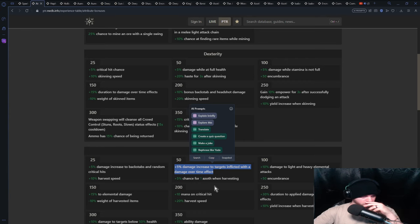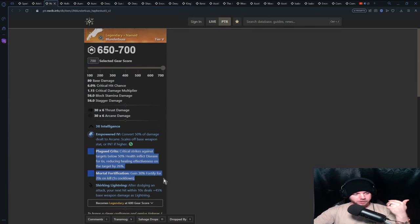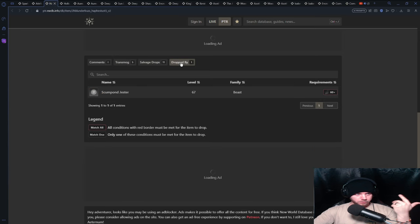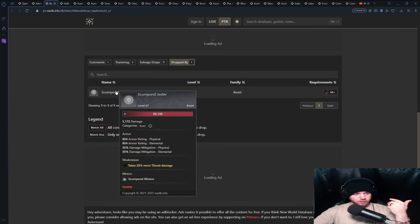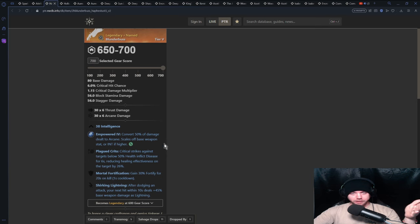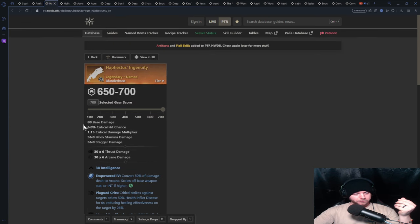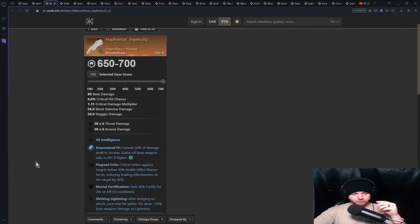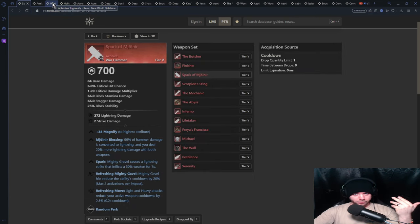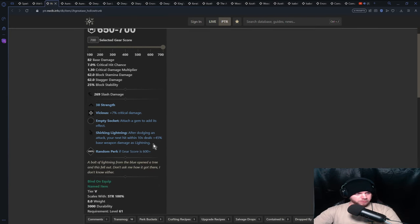With the blunderbuss option, you do have to opt in with 38 intelligence. You're going to pass that threshold and be 12 away from the next one, so you might as well index into it anyway. It gives you Shirking Lightning. You can also get a strength version with Shirking Lightning to avoid the intelligence requirement entirely. This is a named item you can farm — it drops from bosses in the Beast Expedition. I'm showing you named items that go up to 700 with the perks you're looking for to complement this weapon.